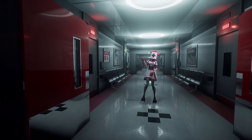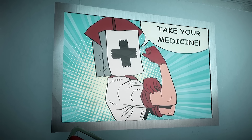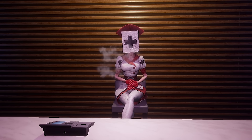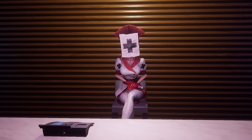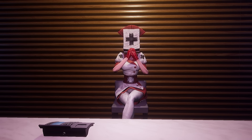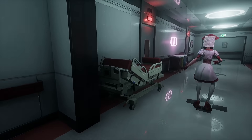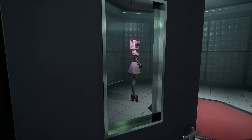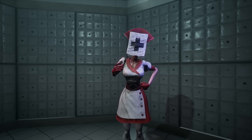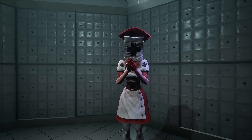Despite their ferocious true nature, these nurses at first seem welcoming, offering healing and mercy to the men who enter their torment therapy hospital. The reapers use their flirtatious charm to calm these men they hate, leading them into trap rooms like lambs to the slaughter, as one nurse calmly says: 'I just need to take a small blood sample. You're not afraid of needles, are you? Okay, great. Stay right there and don't move.'